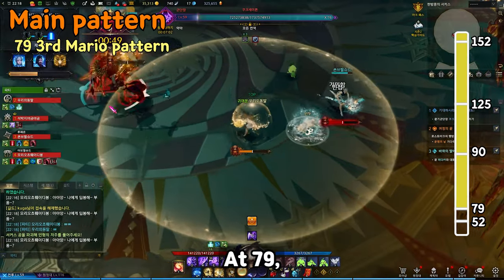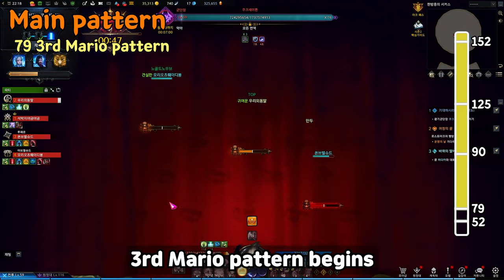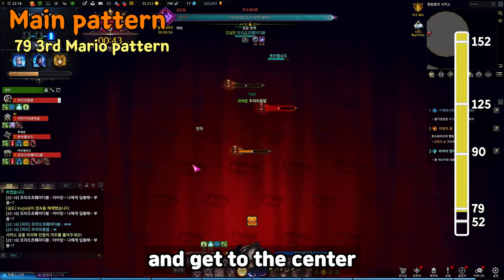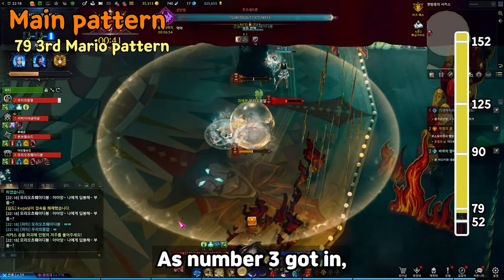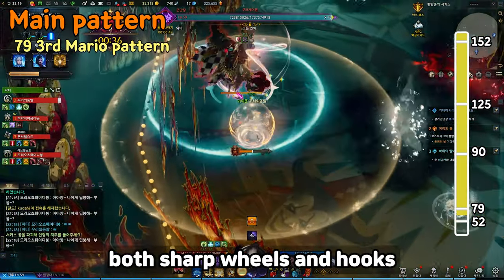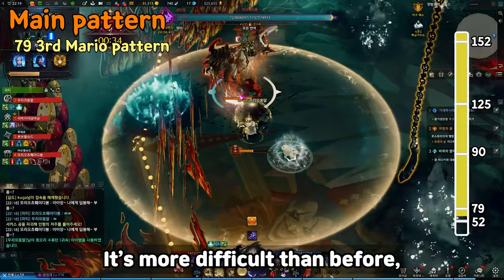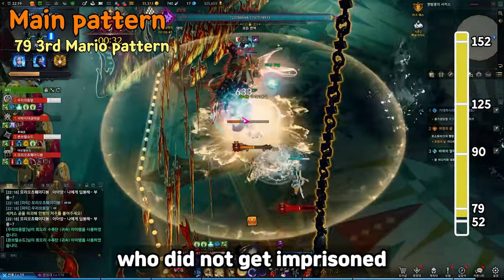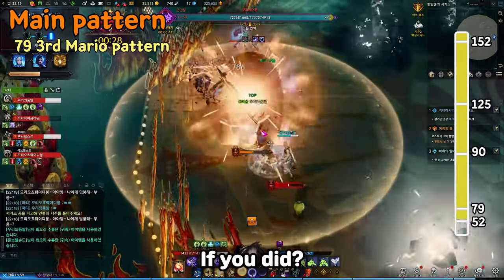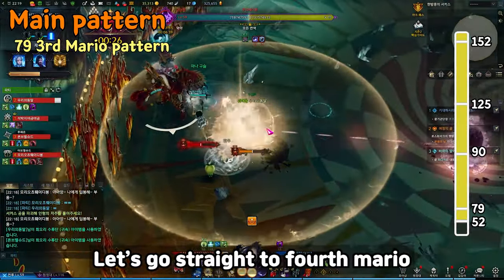At 79 HP, the third Mario pattern begins. Same as before, number 3 Mario should turn into a clown and get to the center. Once number 3 is in, write down the color and the curtain falls. This time, both sharp reels and hooks come out — it's more difficult than before, but the two players who didn't get imprisoned must dodge them and stagger the boss. If you succeed, head straight to the fourth Mario.